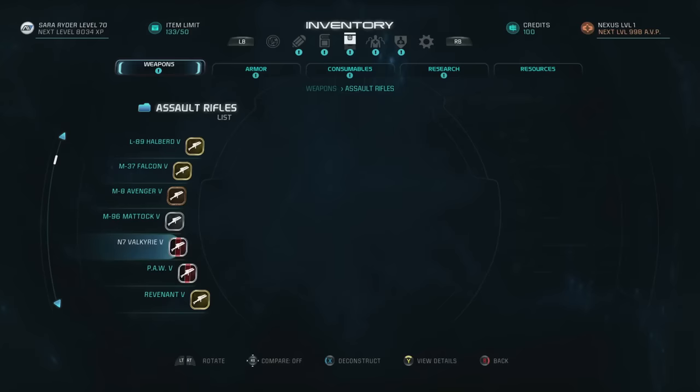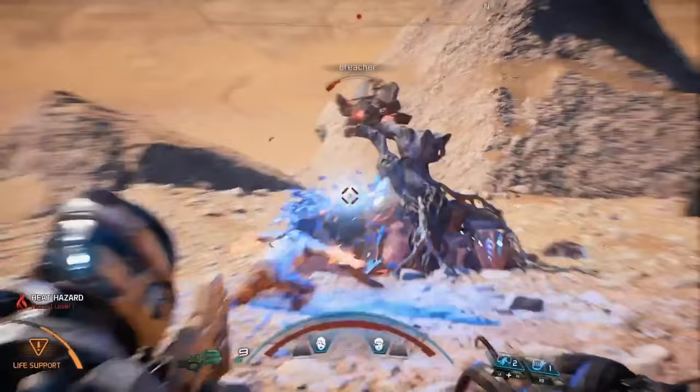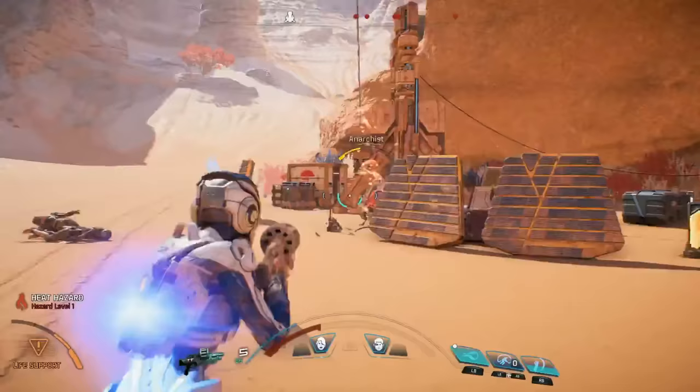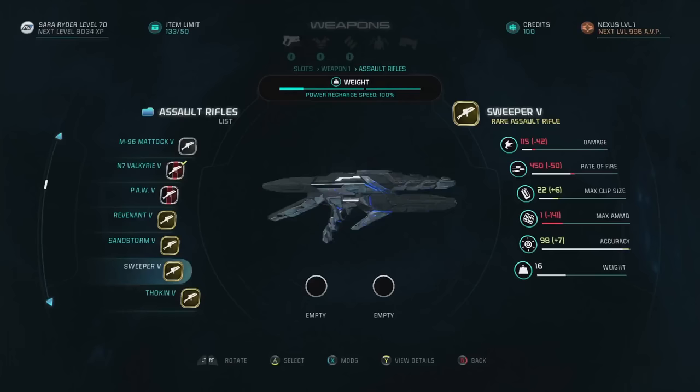Guns and gear in Andromeda fall into three technology types based on where the tech comes from. Milky Way weapons typically use physical projectile ammunition that's similar to the types of weapons you might be familiar with from our original games, with some advancements of course. These are high-impact projectile-based guns. They're great against most non-shielded targets, but require you to keep an eye on your ammo.